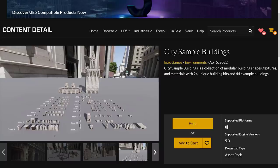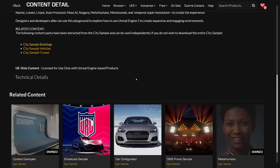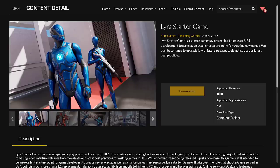So we've got the City Sample broken down into three packs for Unreal Engine, and of course we've got the Lyra Starter Game, which I will follow up in a follow-on video. Once I get Unreal Engine 5 up and running and Lyra up and running, I will get a video out showcasing it in action.